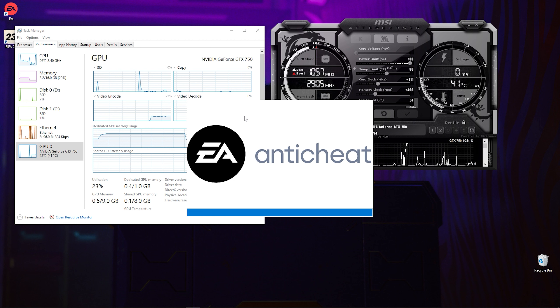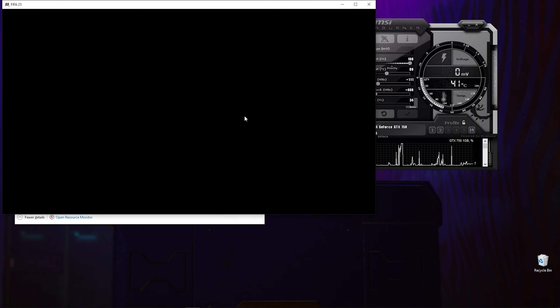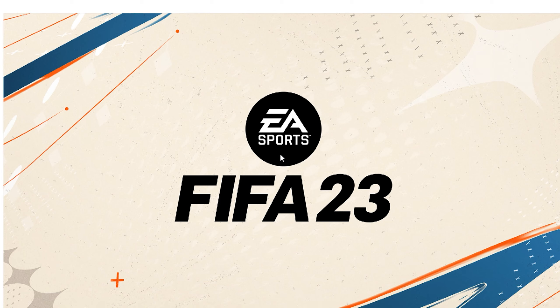Or it was supposed to be a gameplay, because today I tried to run FIFA 23 on the GTX 750, but sadly the game crashes after it tries to connect to the EA servers, and in some instances you only get the FIFA 23 logo, which makes it the first FIFA game that does not run on the GTX 750.